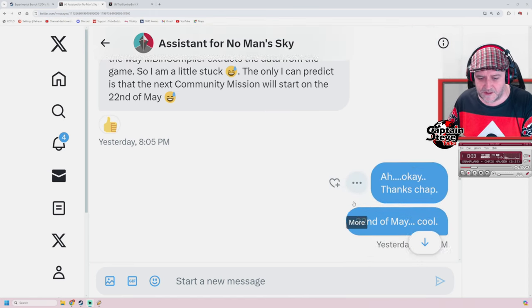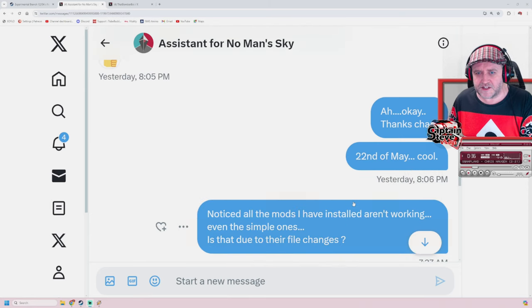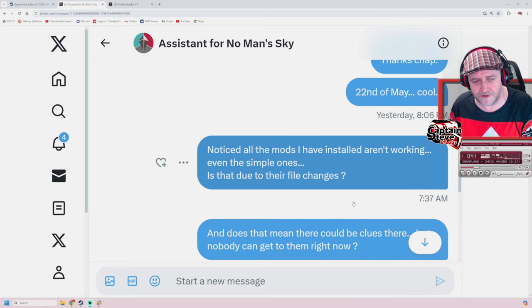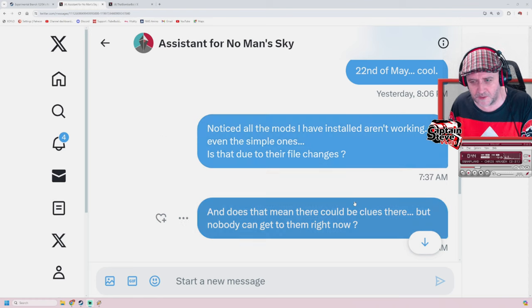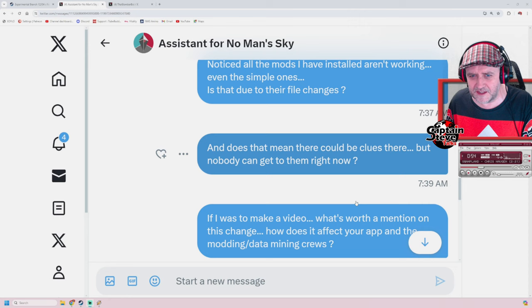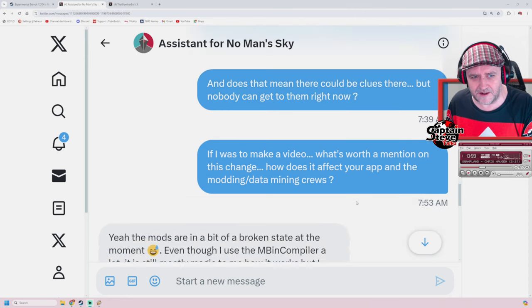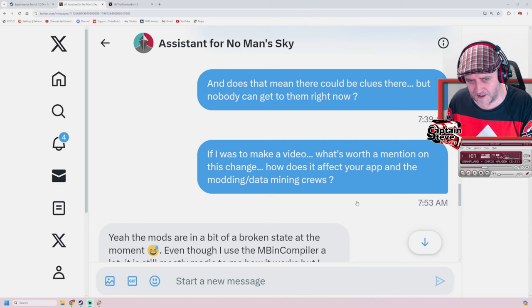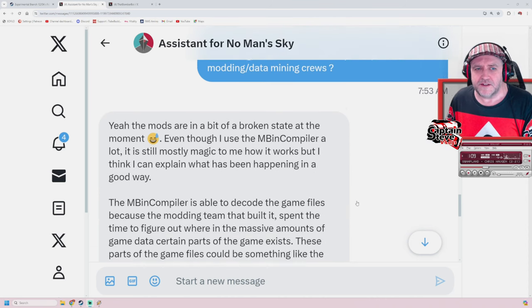So that last video I did may be wrong - I'm going to have to recant and backpedal a bit. I also noticed all the mods I have installed aren't working, even the simple ones. Is that due to their file changes? And does that mean there could be clues in there but nobody can get into them right now? I also asked what's worth mentioning and how does it affect his app and the data mining community.